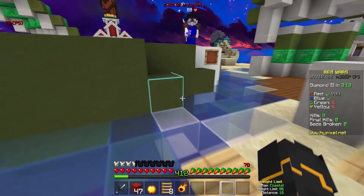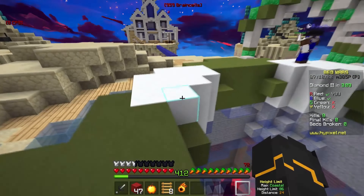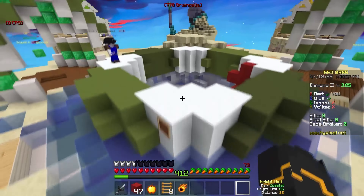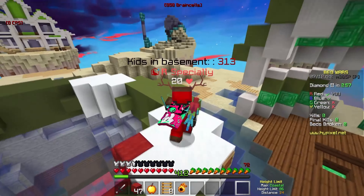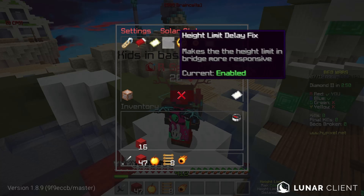The name is Solar Stats — it's going to be a lot more than just the Stats module. The Stats module is actually not done yet, but it does have a lot of other cool features that are really unique. It's completely different from Solar Tweaks; it actually works on normal Lunar. This is the menu for it — you just do slash SS and it pops up. It's got notifications and all this other stuff.